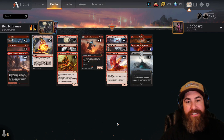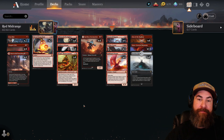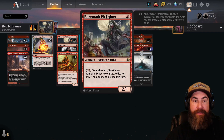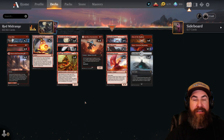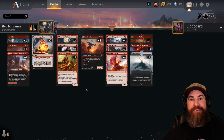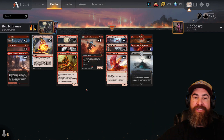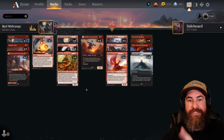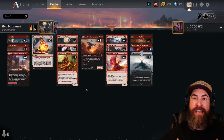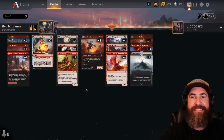I didn't really go over changes to the deck, but to make it better you'd probably want to splash green — getting rid of some of the lower-end red creatures, keeping the Magdas, putting in some Sentinels and maybe a green dragon to ramp it up faster and harder. That's the direction this deck needs to go, but I like to try them all. Leave a comment below letting us know what you thought and what else you want to see, hit that subscribe button — it really helps out the channel — and as always, until next time, have a blast in the Arena!